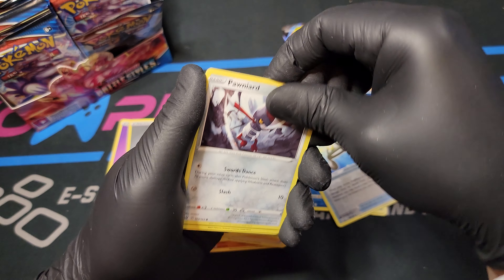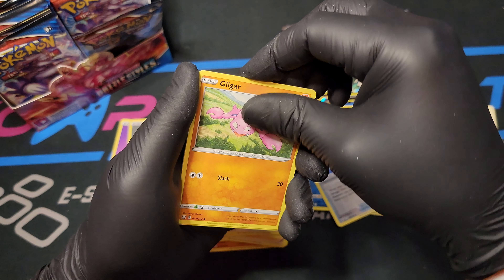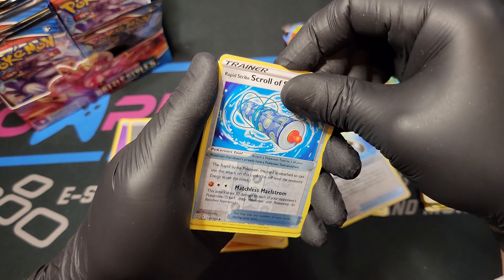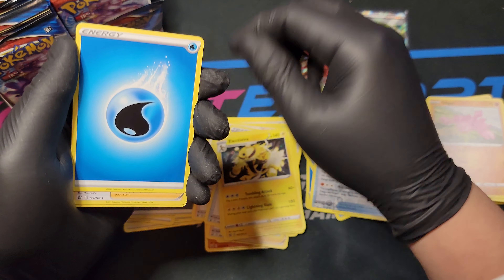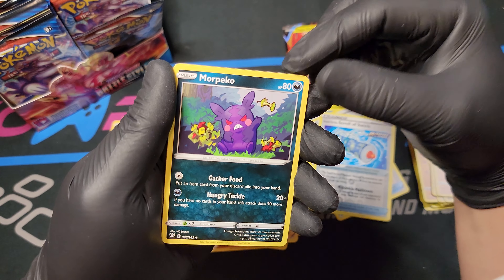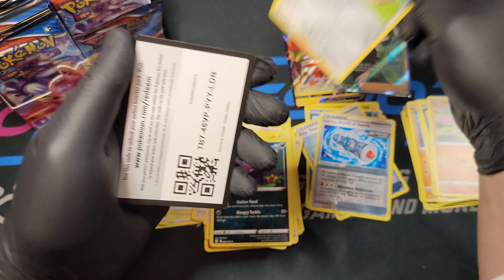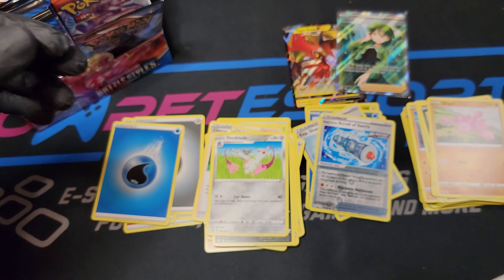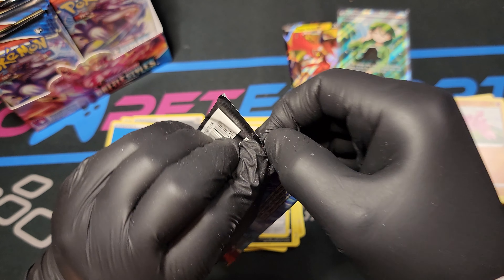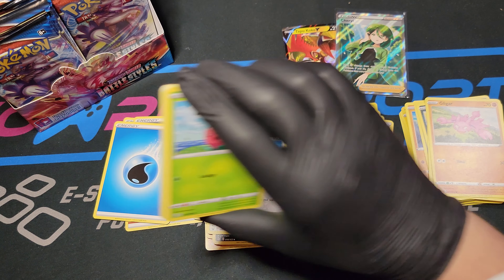Cubone, Polinard, Houndour Single Strike, Shinx Rapid Strike, Ligor, the Rapid Strike Scroll of Swirls, Electrivire, Water Energy, Rapid Strike Style Mustard, Morpeko - it's dark type but it looks so mean and grumpy it's fun calling it evil. Duo Blade, and a pre-pack. Cool - we got one of the chase cards I was looking for right off the bat. I'm super glad that we got that.